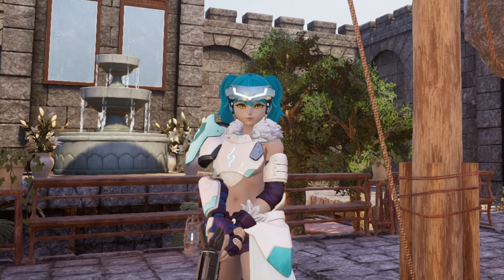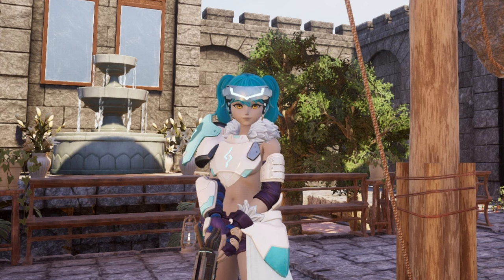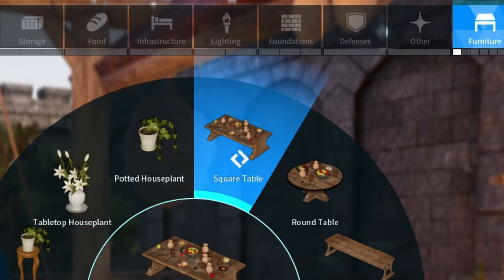Today I'll be giving you some more tips for optimizing the space in your base. You might already be familiar with this method, but I'll be sharing some ideas that I haven't seen anyone talk about yet, so hopefully you can apply this in your base. The way we're going to do this is by stacking different furniture so that we can save a lot more space.